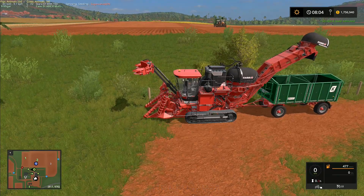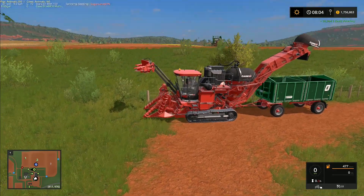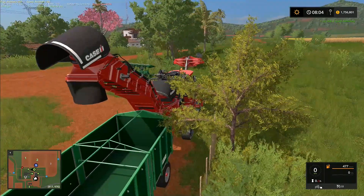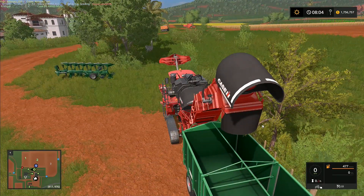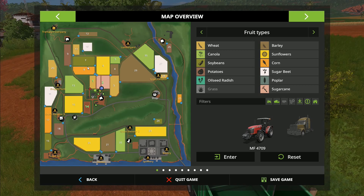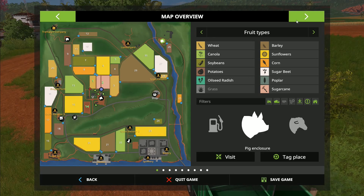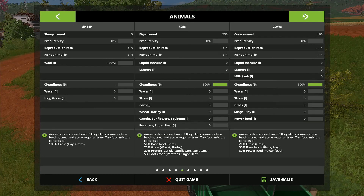We'll run one harvester and then run the other one alongside with the tractor and sugarcane trailers. Now we need to look at fields - I'll get this group of fields around here. Over with the pigs, we've got everything set up. We've only got pigs owned there and we're not going to do anything else with them.